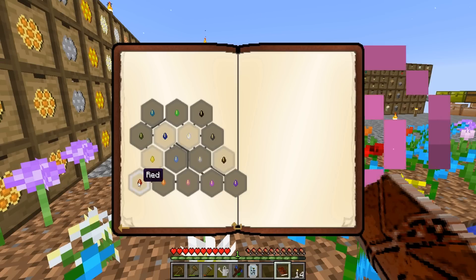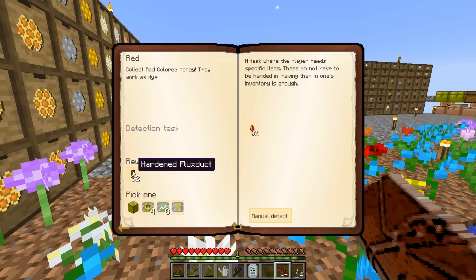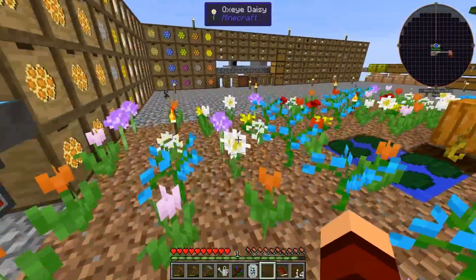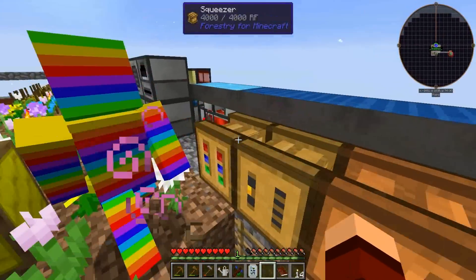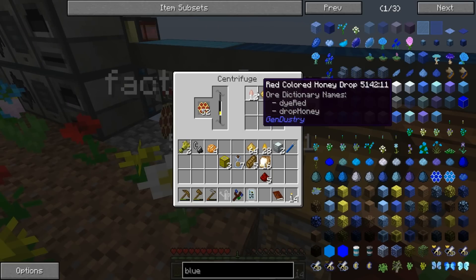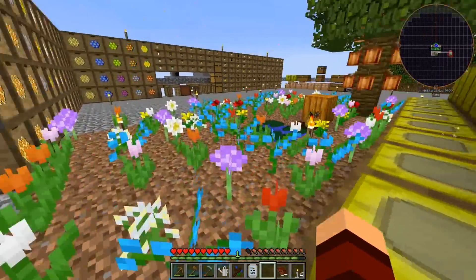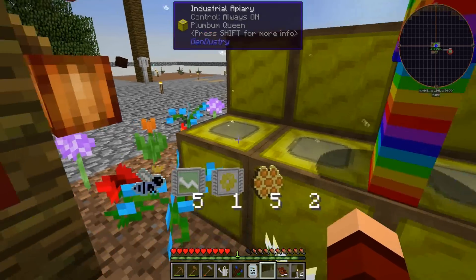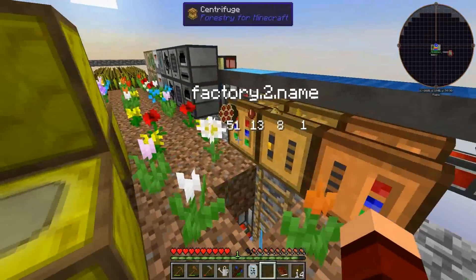Actually there's one thing we're gonna do before we leave - we're gonna get this going. Go ahead and pick the blue one, and I'm going to grab some of these red combs and put them in the centrifuge. Because if we go into chapter five 'colored honey,' the bottom left hand corner is red - we get 32 red, giving us some hardened fluid stocks plus another apiary and a bunch more! Each of them gives the same thing, which is really cool.